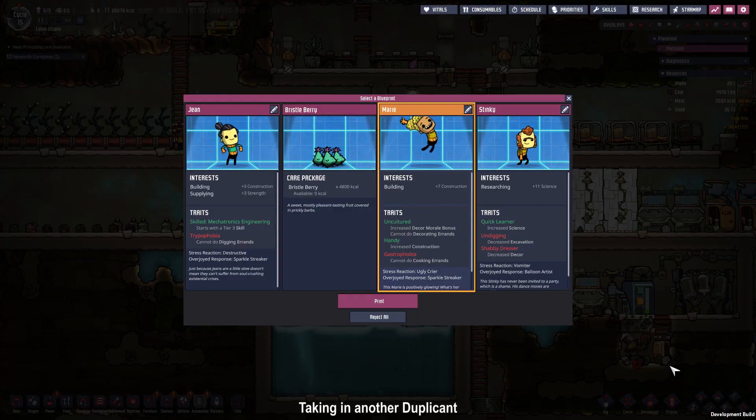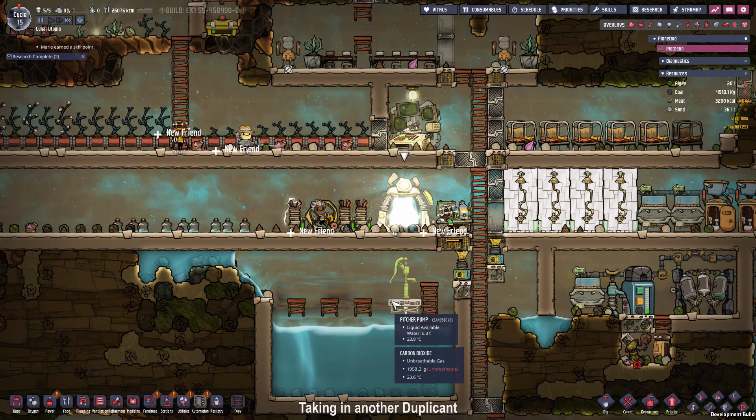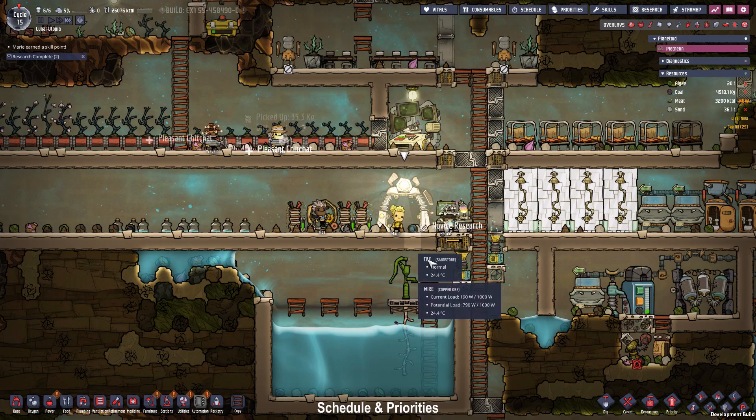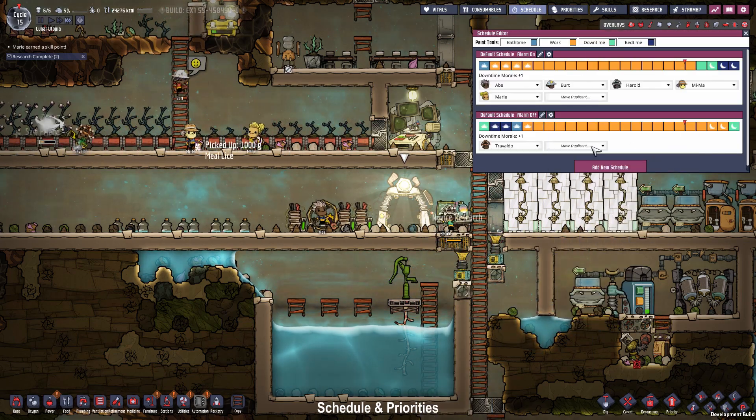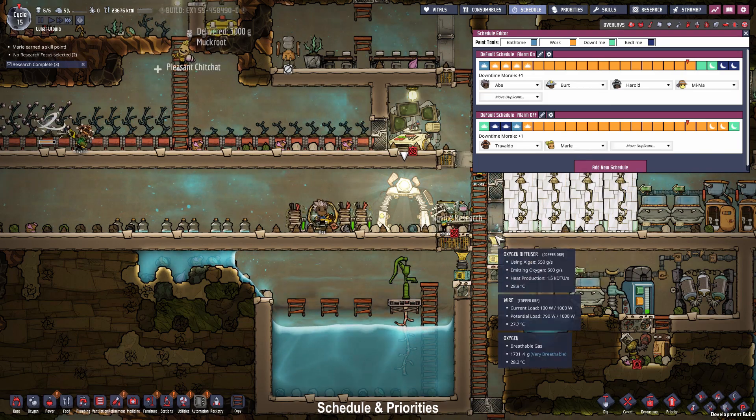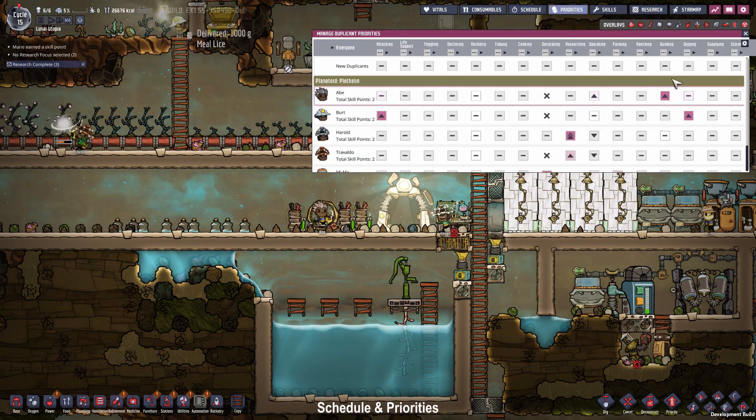Hey guys we got interrupted by a care package. Take a look at Mary — she's such an awesome construction worker. Normally I wouldn't take in another duplicant right now but I'm not going to let her slip. So print her. Hello Mary and welcome to the base. First we're gonna schedule you to the second shift and then set your priorities to building.